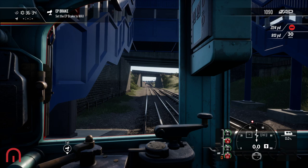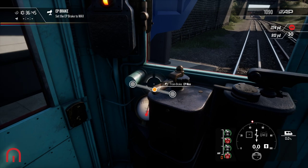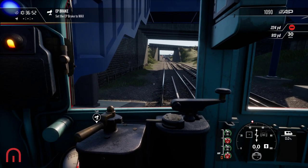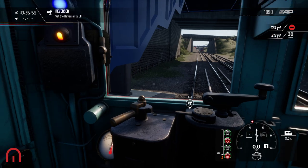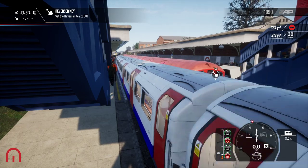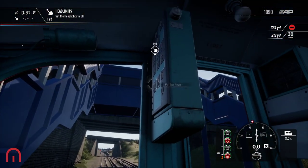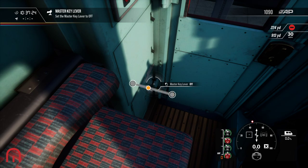Separate to max - the DEP brake to max. Reverser is out. Set the headlights to off, and we can do the instrument lights off as well, then do that to off.